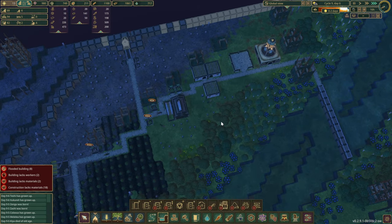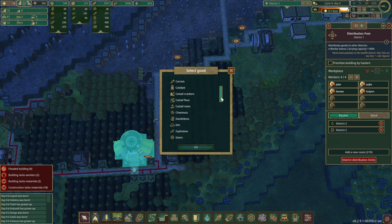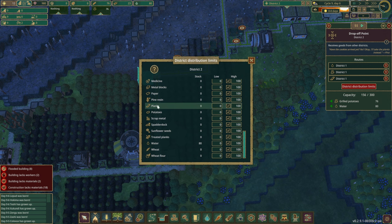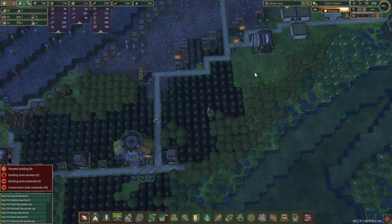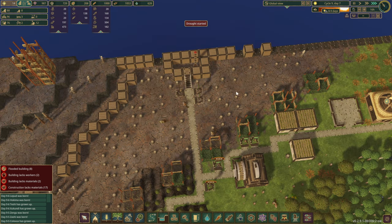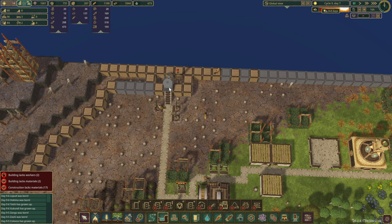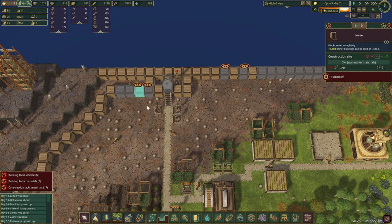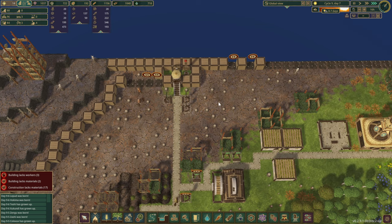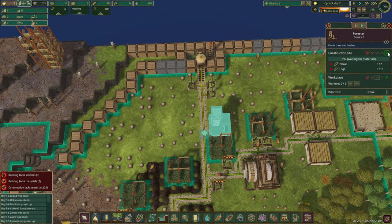Looking pretty good so far. What we could do to speed things up is send some planks over — let's send them here. I don't know why I decided not to do it before. Let's fix it real quick, send some more planks over and get this water dump done. Highest priority for you. Is this living area almost done? Yes it is. Now all we need is a forester. We'll give you a slightly higher priority and set you to maples.